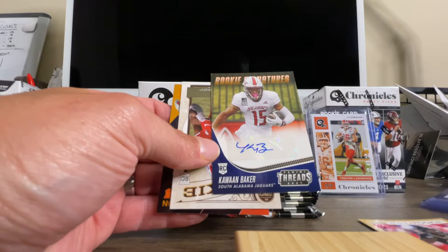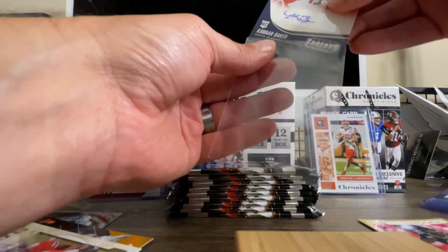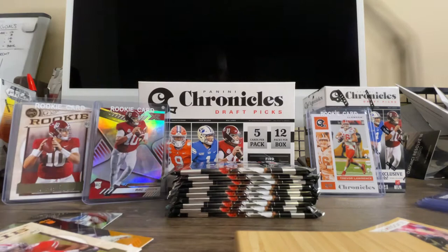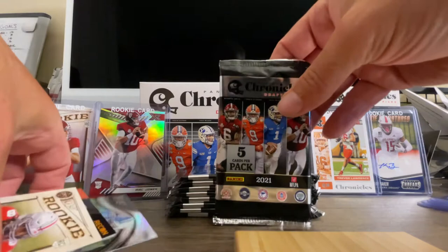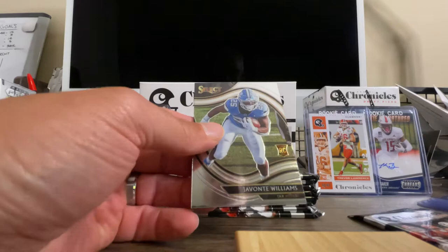Since this is a draft picks product, it is going to be a rookie. Now, if you look over to my right I've got a regular blaster, and also a prism blaster, so I'll be doing those videos as well — make sure you check those out, I'll be posting them probably within a day or two. I already found the auto, but maybe there'll be two — it says one per box on average, but that doesn't mean you can't have two. I didn't show you the rest of the cards in the pack — we've got Trey Sermon and we have Travis ETN recon. These are my favorite cards right here. The recons — and Travis ETN is a great player, hopefully he's good in the NFL as well.